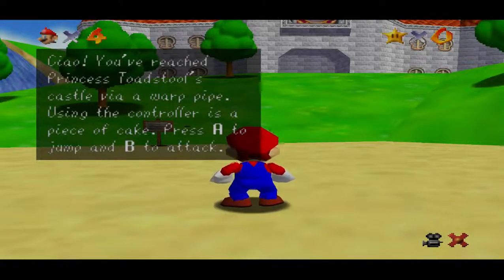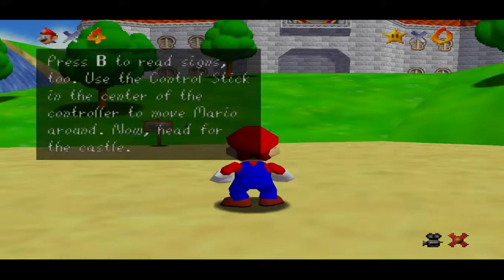You've reached Princess Toadstool's castle via a warp pipe. Using the controller is a piece of cake. Press A to jump and B to attack. That's normal. Press B to read signs, too. Use the control stick in the center of the controller to move Mario around. Now head for the castle.